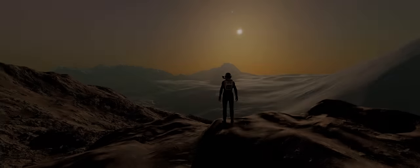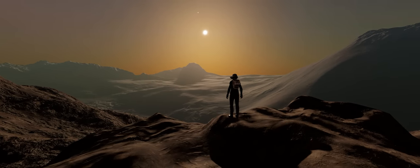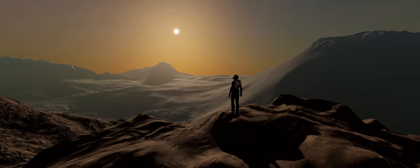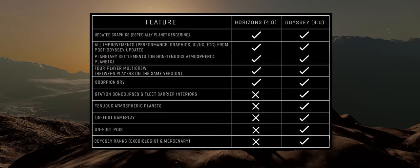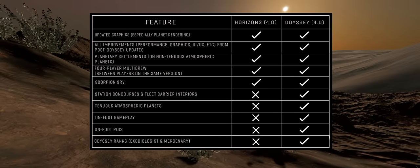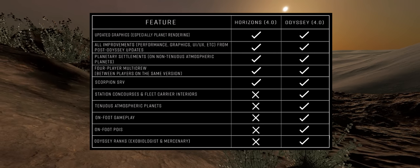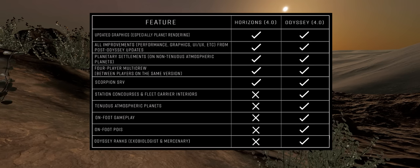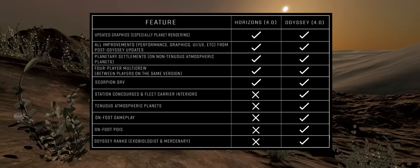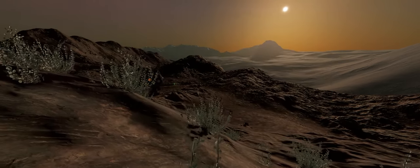Whilst the upgrade to Odyssey itself will still be optional, the upgrade to Horizons will be free to all PC Elite Dangerous players. As part of the upgrade, Horizons players will receive updated graphics — particularly planetary rendering — along with Odyssey's post-release improvements to performance, graphics, user interface, and user experience. Additionally, Horizons players will see Odyssey's planetary settlements on non-atmospheric worlds, will have access to 4-player multi-crew, and importantly the new Scorpion SRV will be making its way to Horizons.